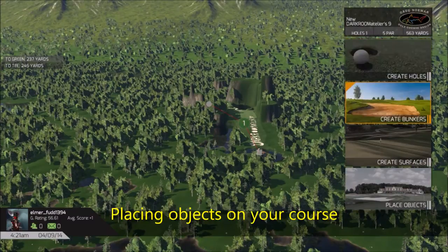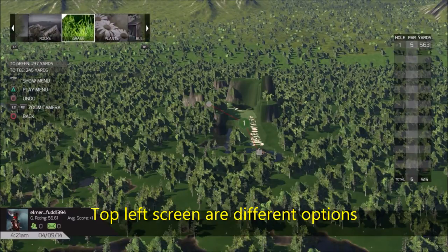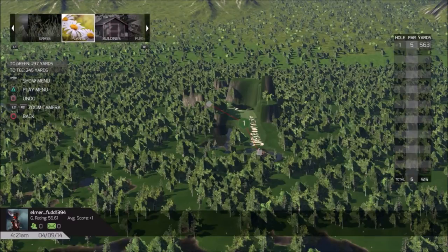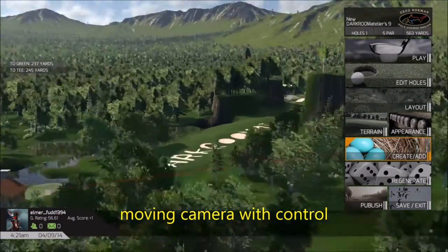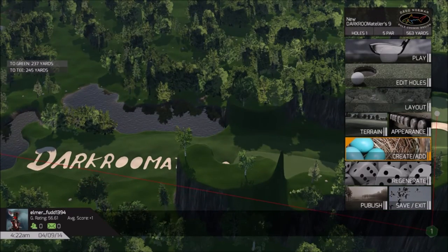Let's start off with placing objects on your course. In the top left corner you can see the listings of the different kinds of objects. When you go into these it goes even further. We're going to go into all these slowly. First let me talk about moving the camera. When you have to move the camera, you're manipulating the whole course, so just take your time and be slow with it.